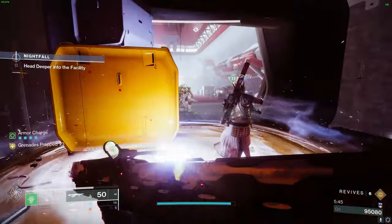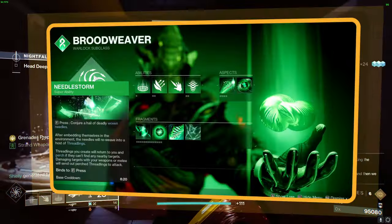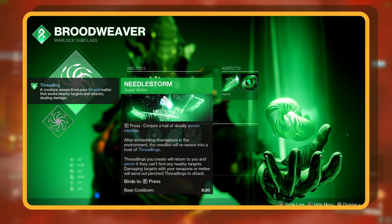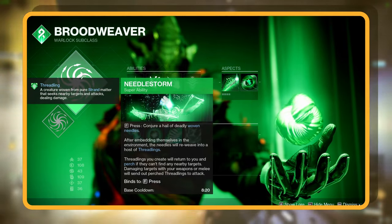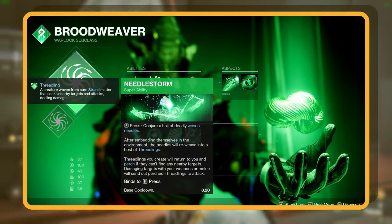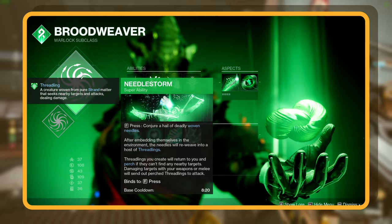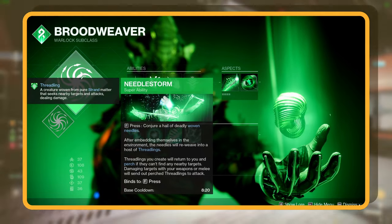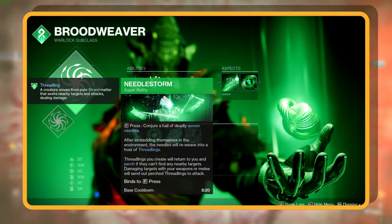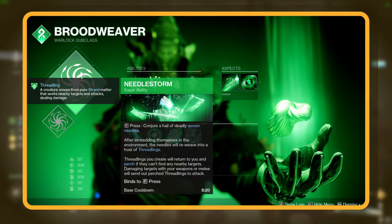Let's dive into our abilities, aspects, and fragments. Starting off with our Super, Needle Storm. With this, you rain lethal woven needles, and once they plant themselves, they transform into Threadlings. If these little guys don't find an enemy, they chill with you. When you damage enemies with your weapons or melee, these waiting Threadlings spring into action. The damage output is off the charts. With our setup, expect to have this super ready most of the time.